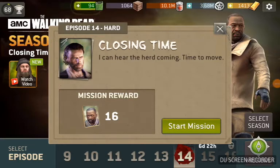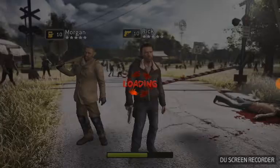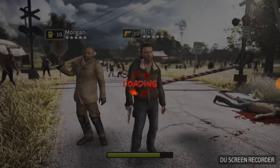Hi all, 10k here. Episode 14 of Season 8 is 'Closing Time,' so we're getting another mission with Rick and Morgan in it. I can't remember the exact number, but we've had clearing missions before — there's one with Morgan and Ezekiel and one with Morgan and Rick.